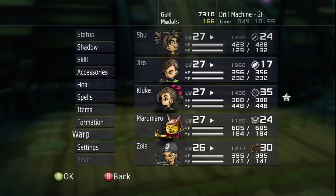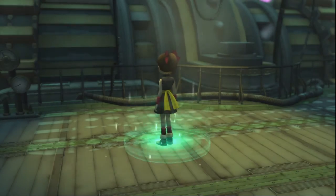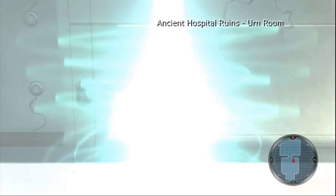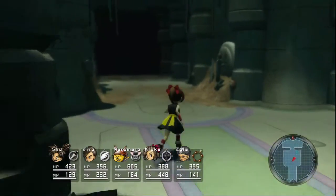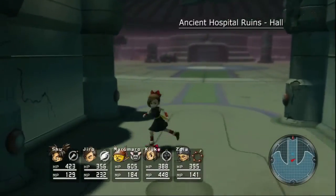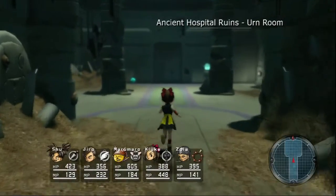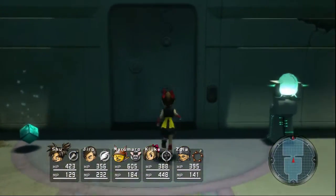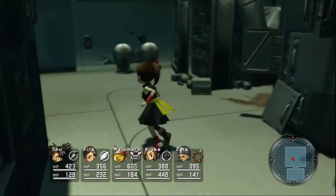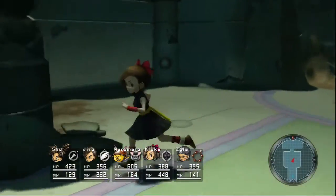And let's go warp out to the ancient hospital. Let's see, where is the... I think it's on the second floor again. Everything seems to be on the second floor in these areas. That's not where we gotta go, we gotta go the other way. I thought the warp point was by the save point in this dungeon. You don't come to these areas for so long, you forget where to go everywhere.